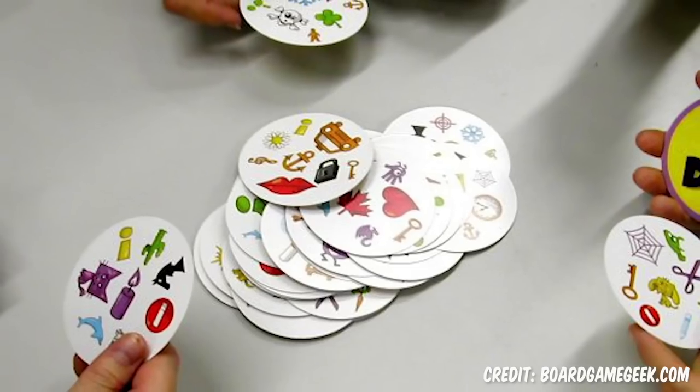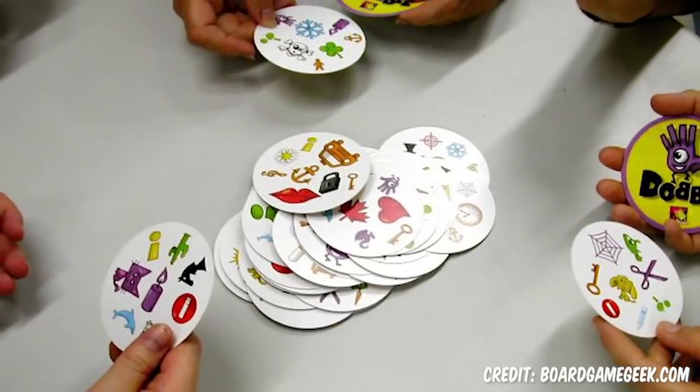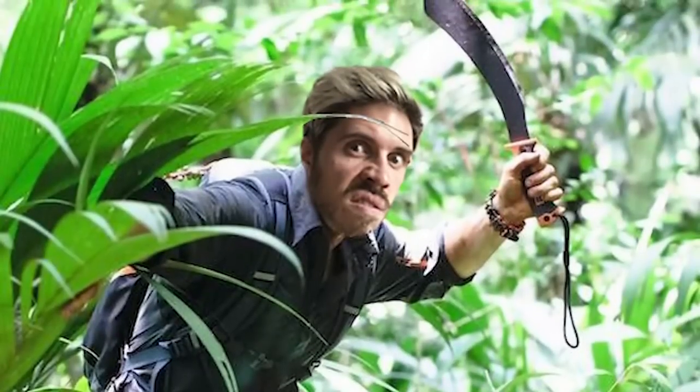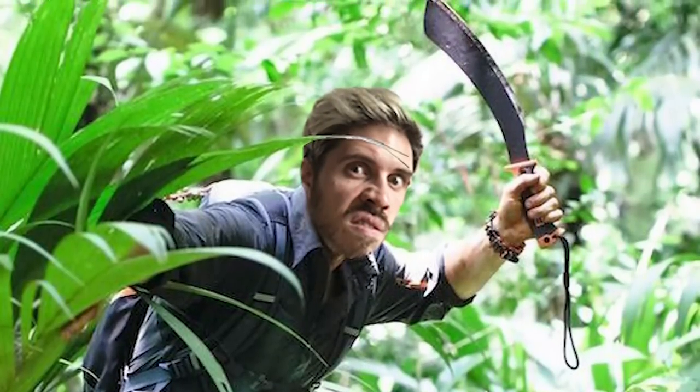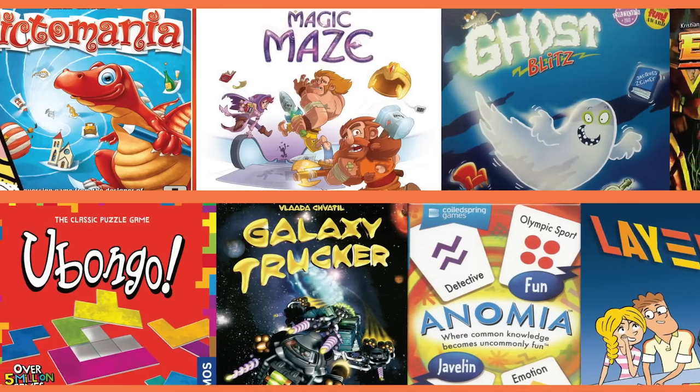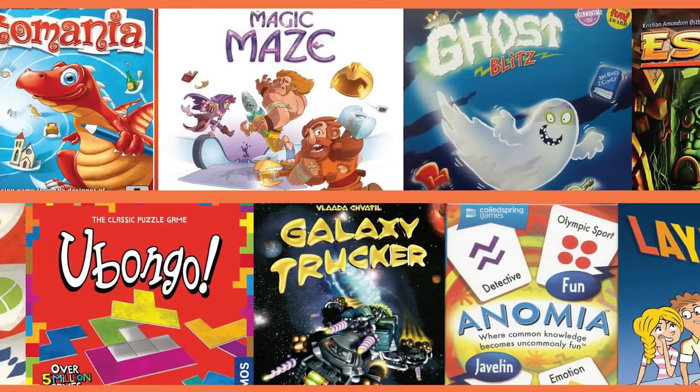One of the most popular quick reaction games on the market right now is Dobble, where you're presented with a whole bunch of symbols on a pair of cards and you have to be the quickest to find the one symbol that matches. That's all well and good, but here at Phenomena we're always trying to get you to push beyond the well known. Keep your head on a swivel, because this is the collection starter and this week we're looking at 10 quick reaction board games that aren't Dobble.